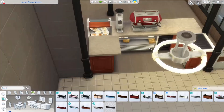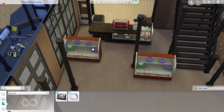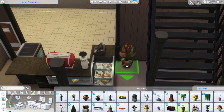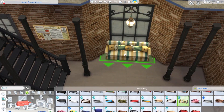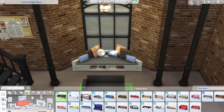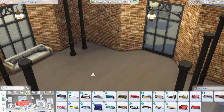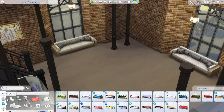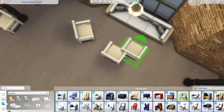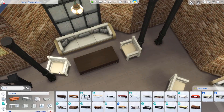Over here by the barista station I added a register as well as bakery display cases. Later I'll change the lot type to a business lot so you can actually run a bakery and sell baked goods. I was torn between keeping it as a cafe or changing it to a business lot, but I went with the business lot because a cafe would spawn a barista without necessarily filling the display cases with baked goods.